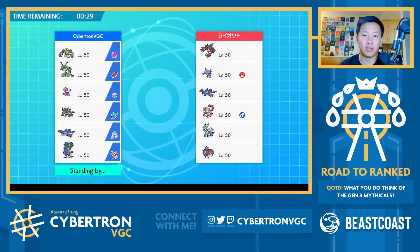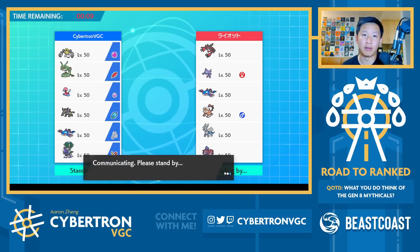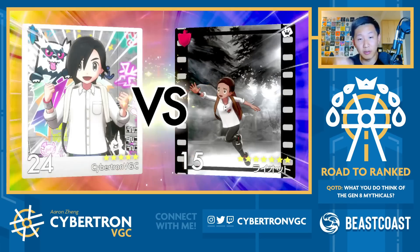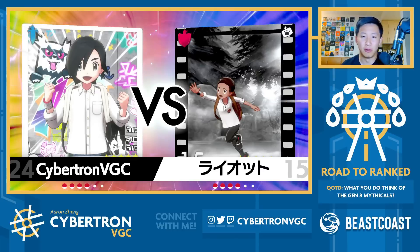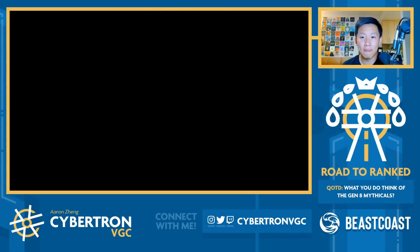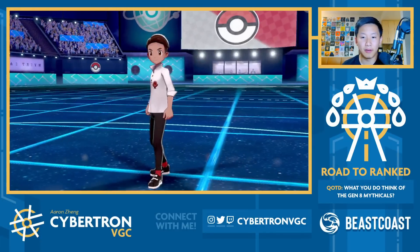I'm not bringing Porygon2 because I could set up Trick Room, I guess, but it's a little bit passive. I don't think it's a bad bring, but I just want to go with all the Restricteds. Rayquaza is kind of weird — I don't think shutting down their weather is really that crucial for us, and I also don't think we do that much damage with it. I think if we get Speed Swap onto Melmetal, things become really interesting. There's definitely a lot of interesting options already.